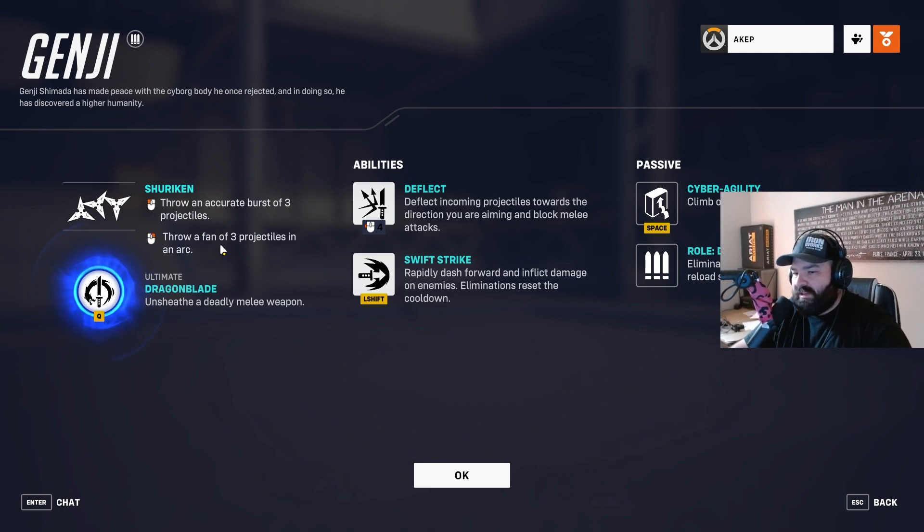His primary weapon is shurikens — a burst of three, and he can throw a fan for an AoE attack. His abilities: he can deflect, so if you're playing against Soldier or D.Va or somebody that does projectiles, you can deflect those back at whoever shot them. His other ability is Swift Strike — he dashes forward with his sword to inflict damage, and if you get an elimination on that strike it automatically resets the cooldown. His passive, Cyber Agility, lets him double jump and climb walls, which really comes in handy for kiting and getting away.